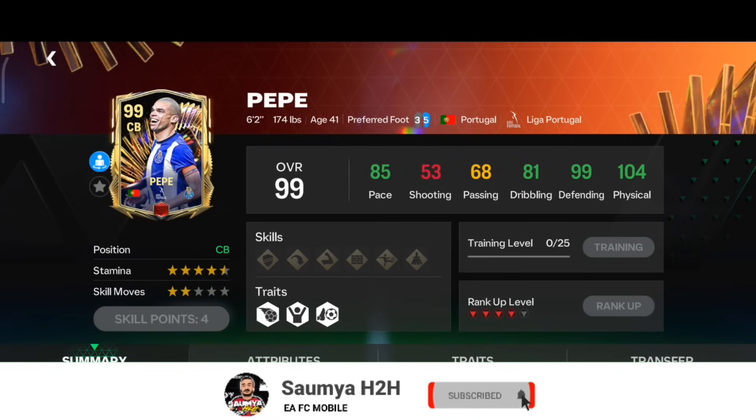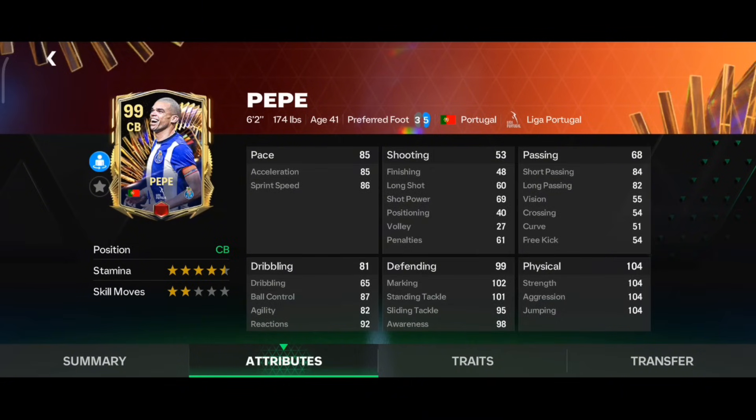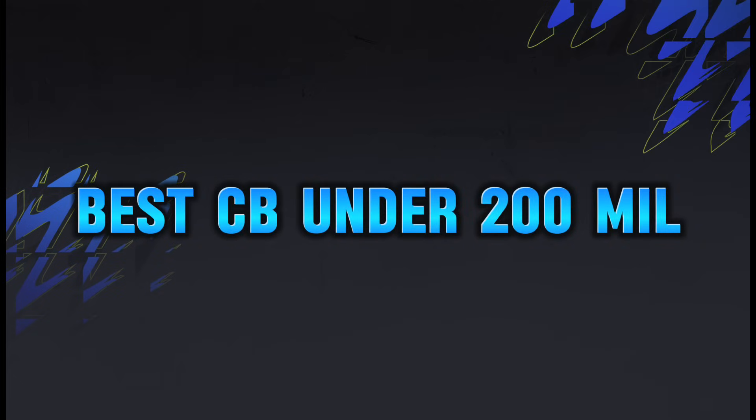The last card in this category is red rank Pepe from Team of the Season. He has 85 pace with 99 defending, and 104 physical — very high. He also has maxed out stamina at 4.5 stars. The physical stats are exceptionally high in that card, and he has Medium-High work rate with Dive Into Tackle trait — perfect for a center back card.